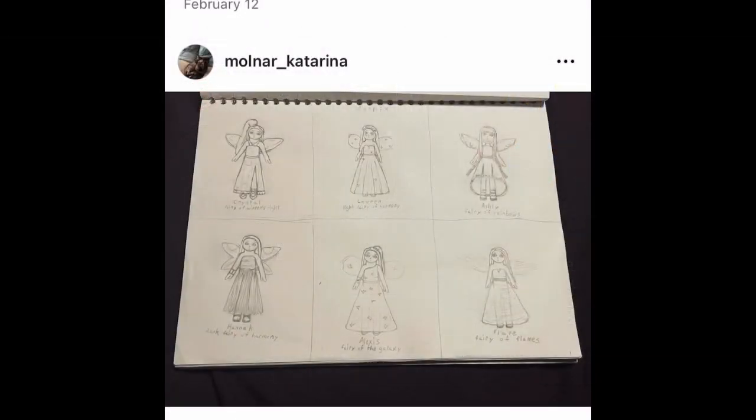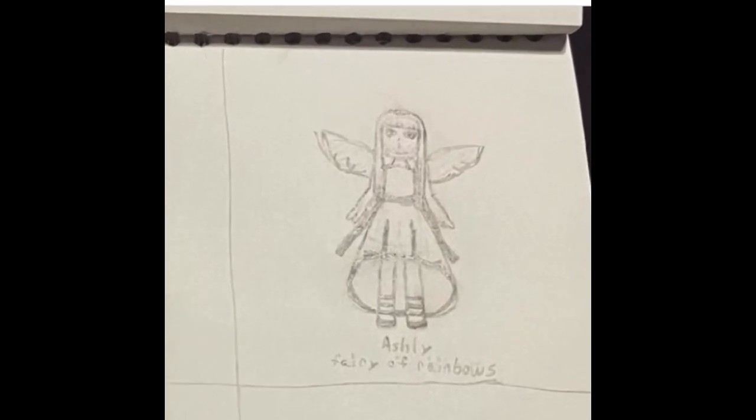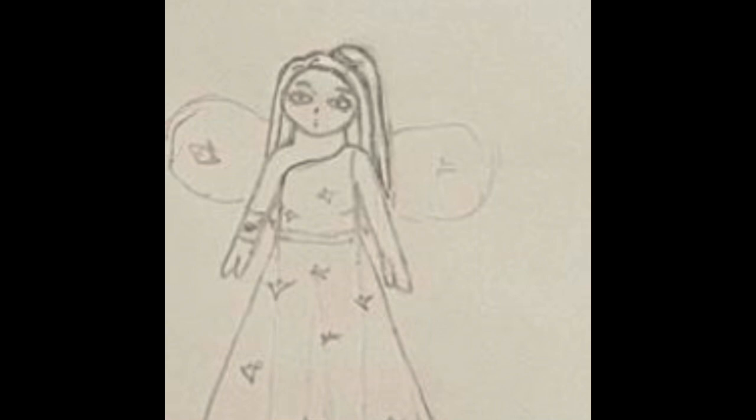Next up is Mythix — I decided to give them all princess gowns. This is Ashley, this is Lauren, this is Crystal — and if I were to color her dress in, I would want it to have an aurora borealis pattern. This is Hannah, this is Alexis, and this is Flare.